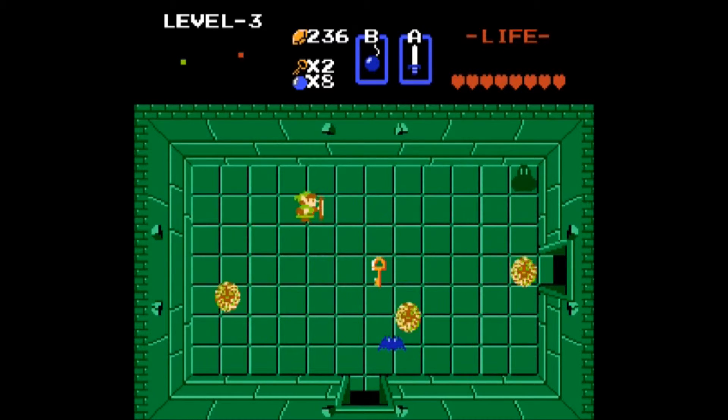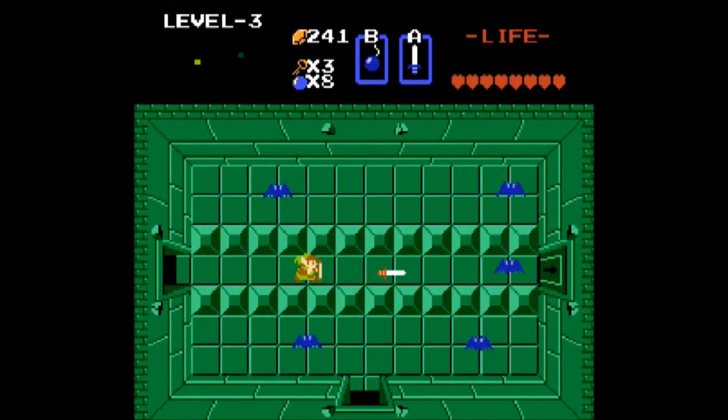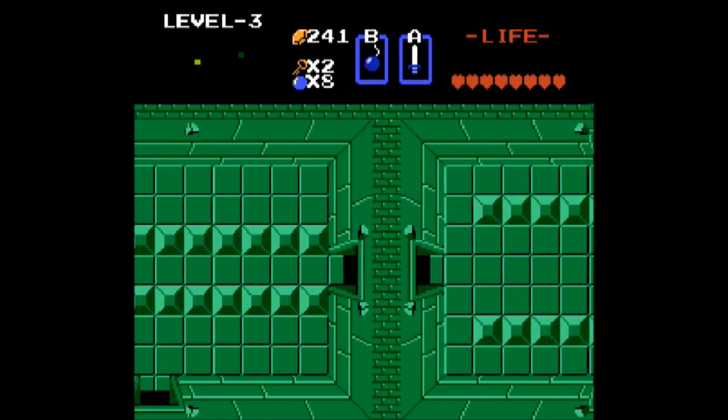Those flashing skull things are Bubbles. If they hit you they won't hurt you, but you won't be able to unsheathe your sword for a few seconds, which can be a problem — especially later in the game. But we'll cross that bridge when we get to it.